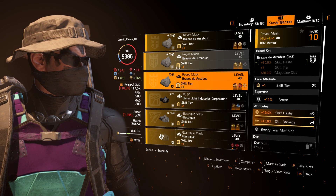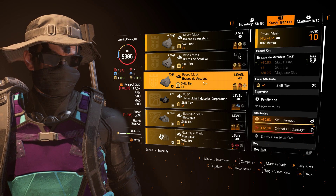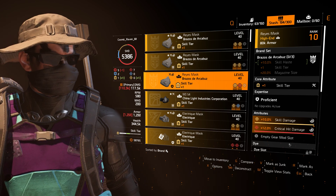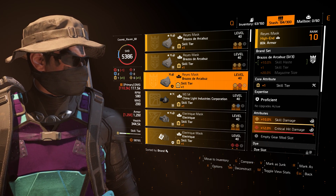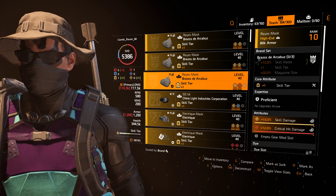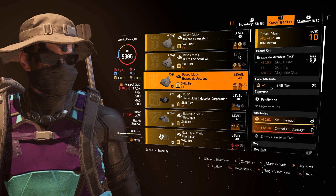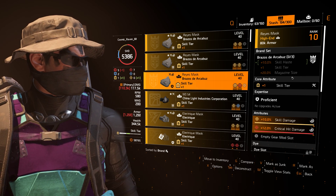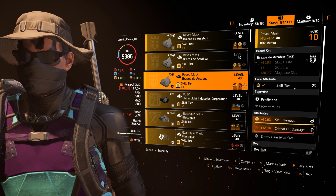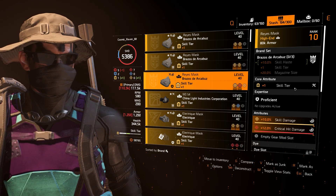Mark for recalibration means this is an item I'm actively working on at the recalibration table — either I need to optimize some rolls, recalibrate a roll by changing one attribute to another, or change one talent to another. Or I want to invest in it to give it expertise for either 1% weapon damage per expertise level on a weapon, or 1% armor bonus per expertise level on a piece of gear. So this is a categorical system I use to manage my stash.